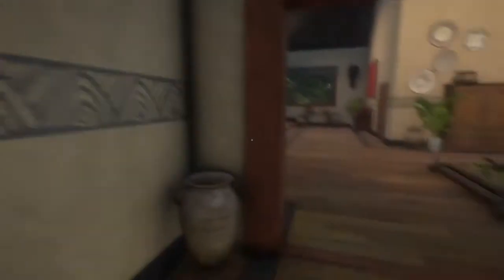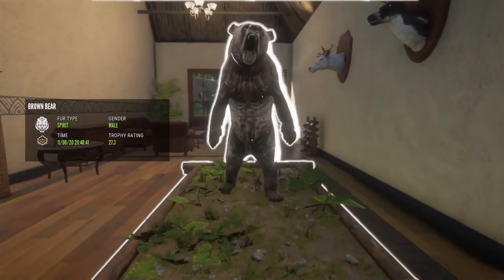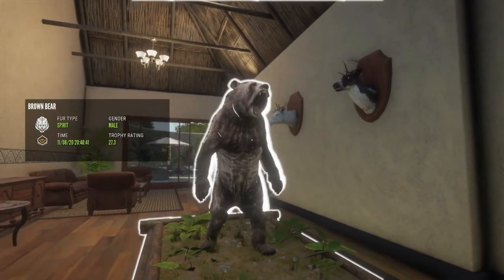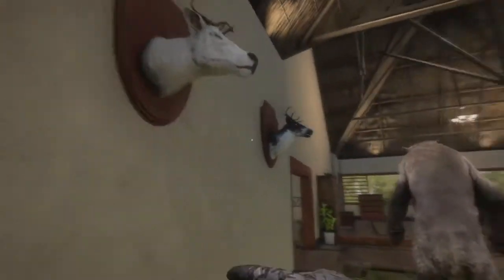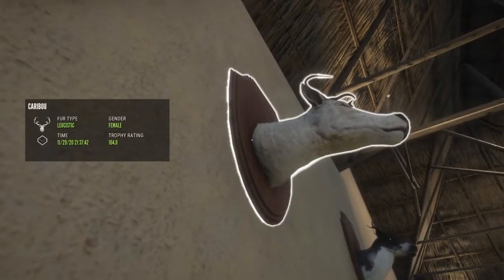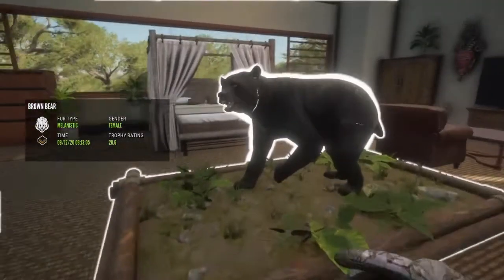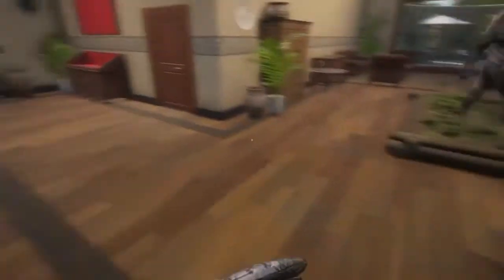Here we have a spirit brown bear. Then in here, this was actually a mythical spirit brown bear — he was really close to being a legendary, actually, so he could have almost been a troll legendary spirit brown bear. I thought that was pretty cool so I threw him in here. Then we have a leucistic female caribou and a piebald female reindeer — nothing super special. Then over here is our melanistic female brown bear — that was also not in a video, but that's alright.